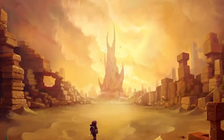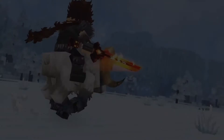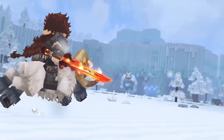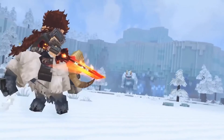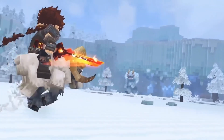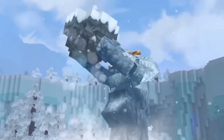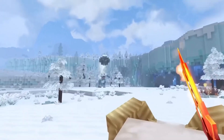Borea, name not finalized, also referred to as Zone 3, is the coldest zone of Orbis. It's a land of snowy landscapes, mountains, tall spruce forests, and frozen caves. Outlander villages also spawn in Borea. This zone could have some connection to the element water. The name Borea is derived from the term Aurora Borealis, which is a Latin term for the Northern Lights, a colorful light display which occurs only in Arctic regions.